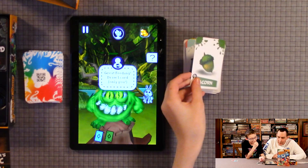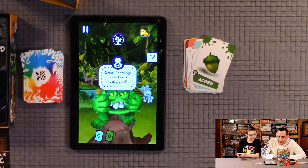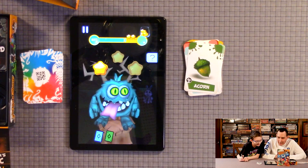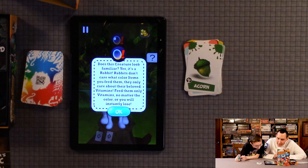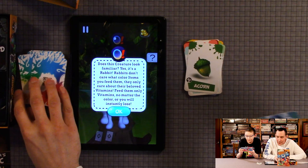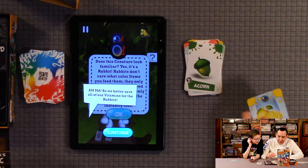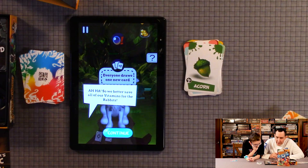Great, feeding's done — all one card! Let's hope we haven't made him mad. We probably got two — no, one. Everyone draw one card. Does this creature look familiar? It's a rabbit! Rabbits don't care what color items you feed them — they only care about vitamins. Feed them only vitamins no matter the color, or you will instantly lose. We better save all our vitamins for the rabbit.